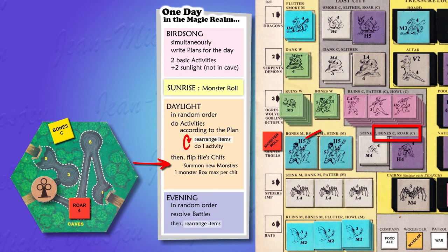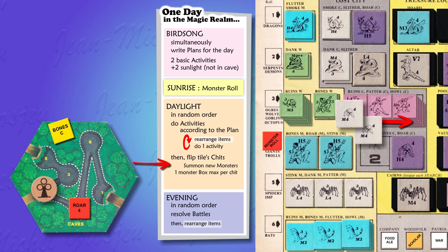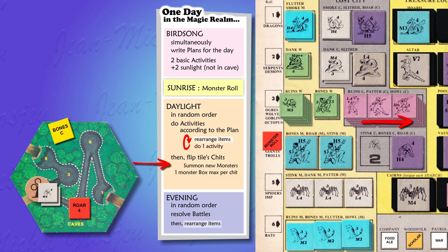Back to the in-game example: end of daylight, the character triggers two cheats — Bone C and Roar C — on a cave tile. When two cheats are triggered, they are resolved left to right, so Bone C first. Two heavy trolls spawn on the character's clearing because it is a yellow cheat. Then the red cheat summons the next monster box — the Tremendous Troll — which goes to clearing number four because the red cheat bears that number. One monster box per cheat, but there can be several monsters in one box, and two boxes if both cheats are triggered.